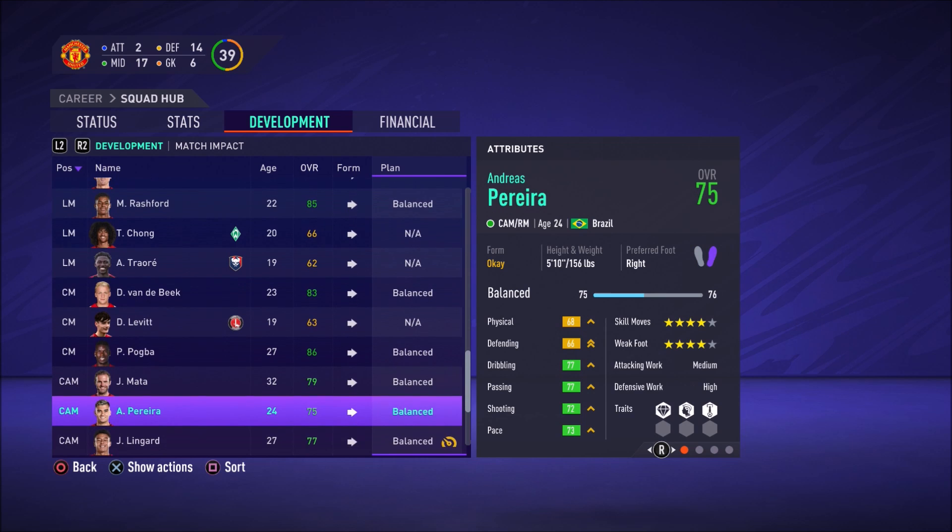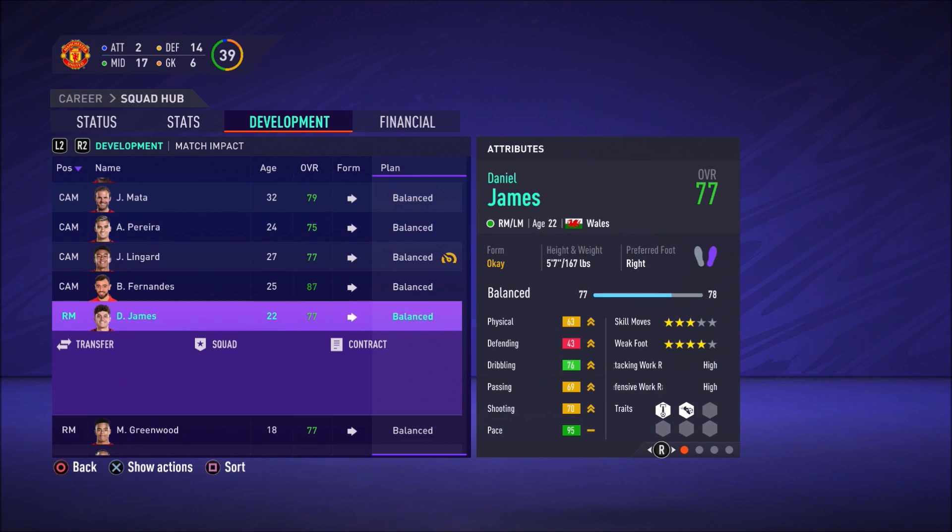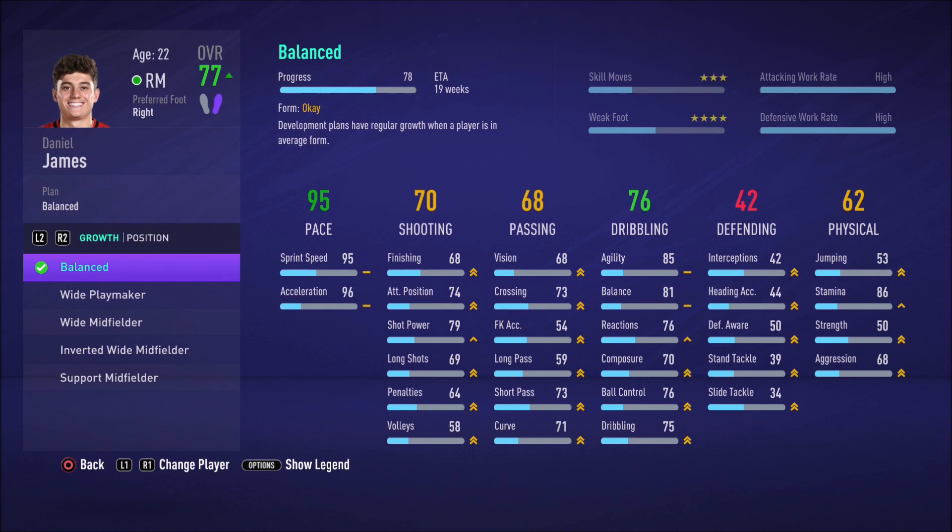For example, Dan James — we want him to improve his final play up front. We can see he's got great pace, good dribbling, but his shooting and passing are quite weak. His defending and physicals are quite weak as well. The little orange arrows next to all the stats show roughly how those stats are going to improve if we continue on at the same training. Right now it's pretty balanced.